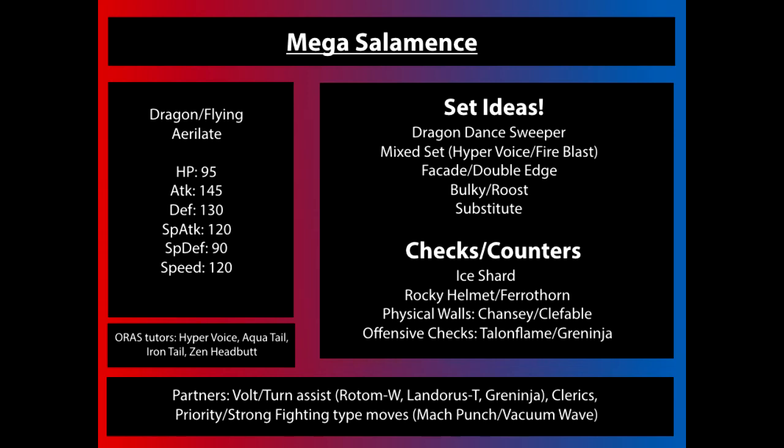The most prevalent counter to Mega Salamence is Ice Shard. Mamoswine and Weavile are going to get very popular as we move into the ORAS metagame, which is why something with strong Fighting-type priority moves — such as Infernape, or to a lesser extent Lucario with Vacuum Wave — is going to be a good partner for Mega Salamence. If Salamence is running a purely physical contact set, something like Rocky Helmet Ferrothorn is a fantastic switch-in, because it'll take so much damage just from touching you — similar to how we countered Mega Kangaskhan early on.